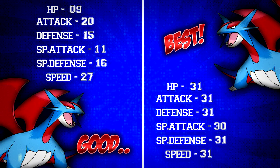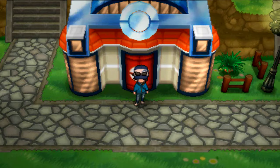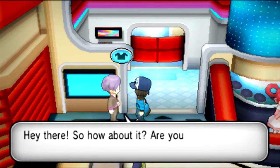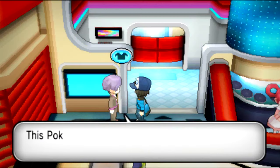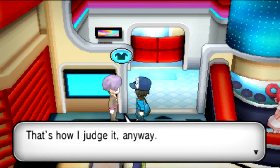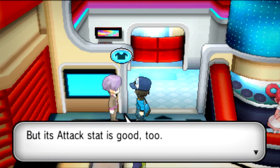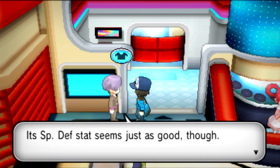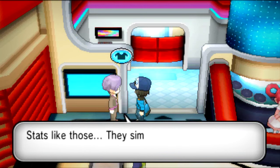You might be wondering how you could know the IVs of your Pokemon. In Kiloude City's Pokemon Center, on the left side there is a judge who will tell you your Pokemon's IVs. He will not directly tell you the values but will hint at them. If he says that a Pokemon's potential lies in a specific stat, or that a Pokemon's specific stat is outstanding, that means the Pokemon has Max IVs in those stats.